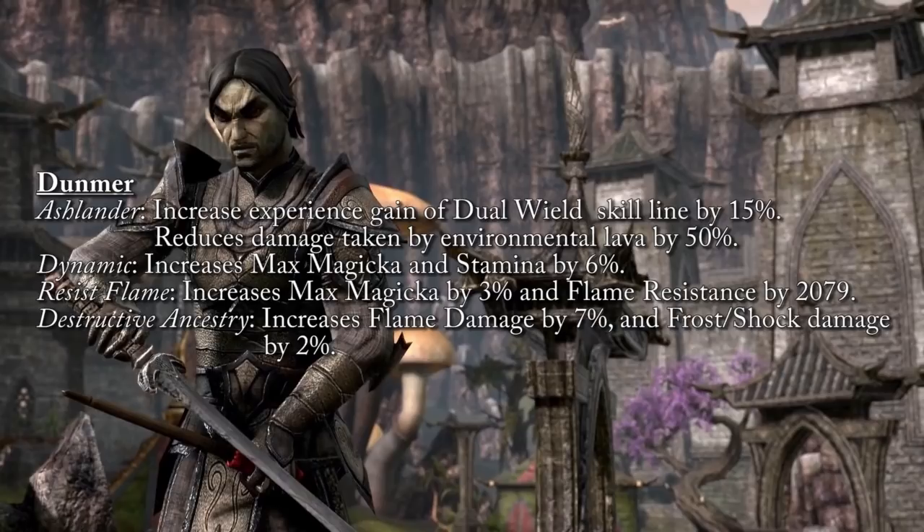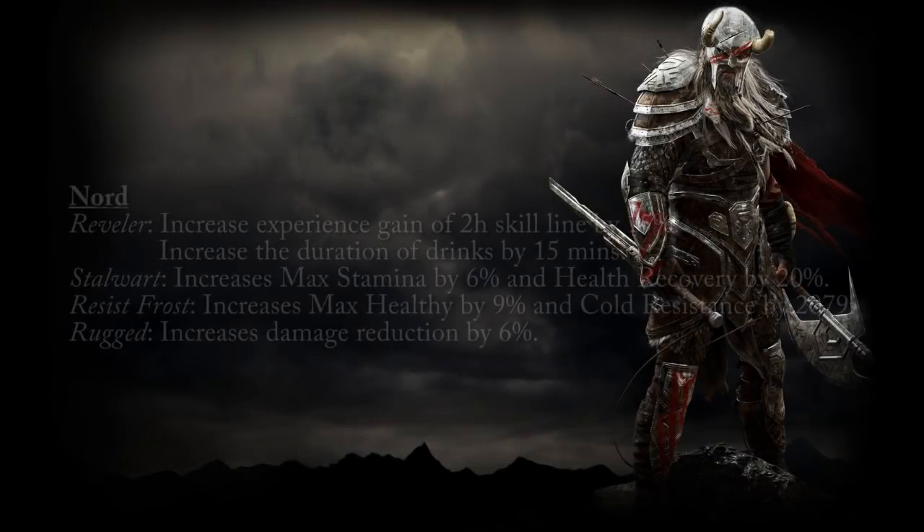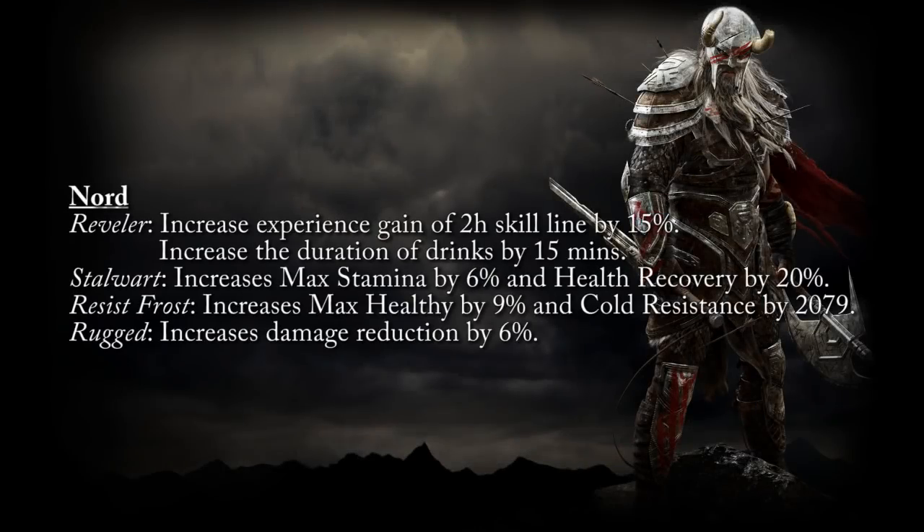Next, the Dunmer — Dark Elves: Ashlander increases experience gain with the Dual Wield skill line by 15% and reduces damage taken from environmental lava by 50%. Dynamic increases max magicka and max stamina by 6%. Resist Flame gives 2079 flame resistance and 3% max magicka. Destructive Ancestry gives a 7% increase to flame damage and also increases frost and shock damage by 2%.